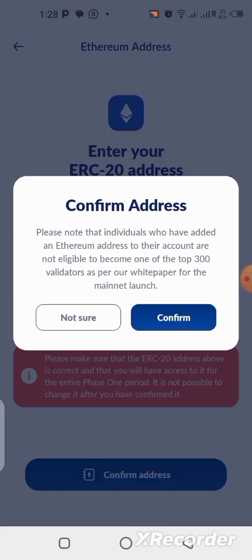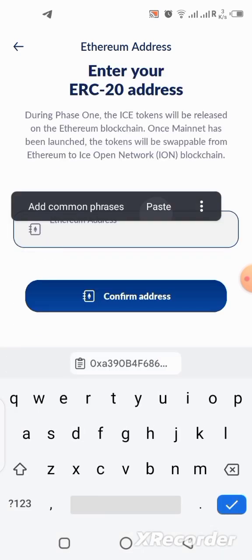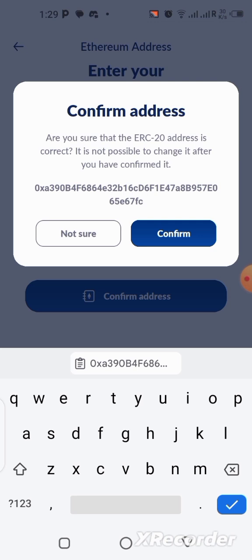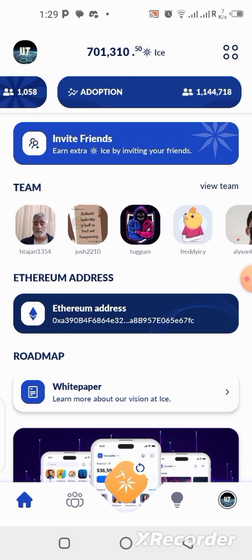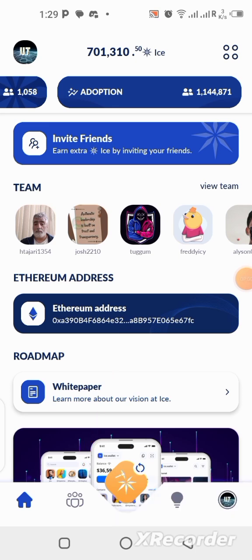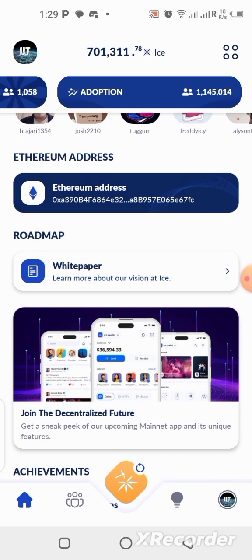Please do not copy any wallet address from any exchange like Binance or OKX — use your MetaMask wallet address; it's always the best for this kind of thing. After copying your wallet address, click on the field, paste it there, then click 'Confirm Address.' Make sure you're pasting the right wallet address. I've already copied mine so I'm going to paste it here and click Confirm. I'm good to go — I just finished binding my wallet address with the ICE network application.